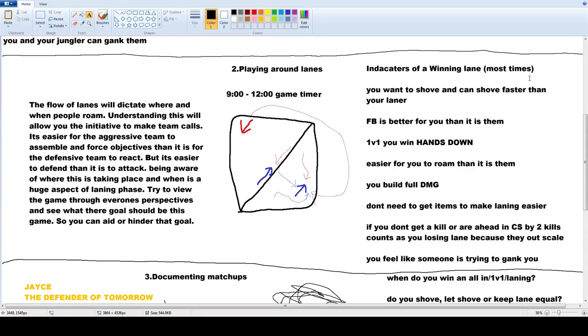Indicators of a winning lane: most times you want to shove and catch up faster than your laner. First blood is better on you than on them. In a 1v1 you win hands down. It's easier for you to roam than it is for them. You build full damage and don't need items to make laning easier. If you don't get a kill or aren't ahead in CS by the equivalent of 2 kills, it counts as you losing lane because they outscale you. You feel like someone is trying to gank you.